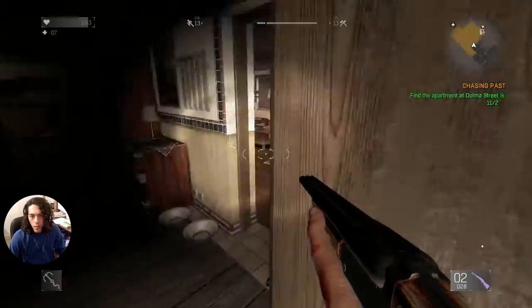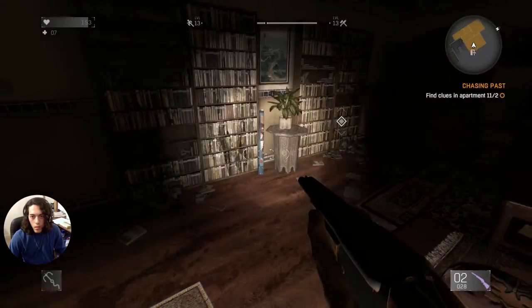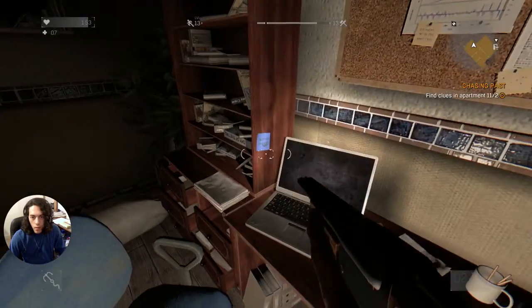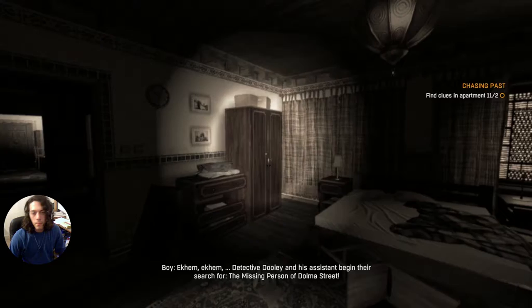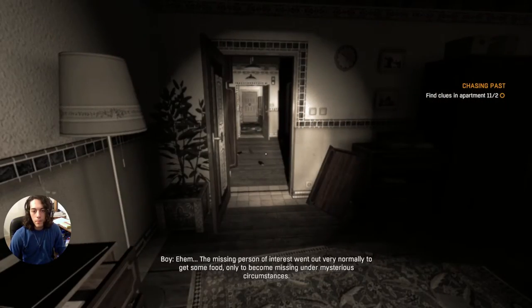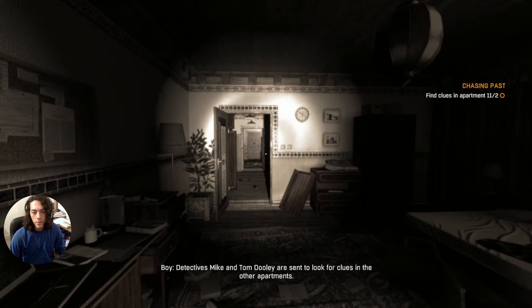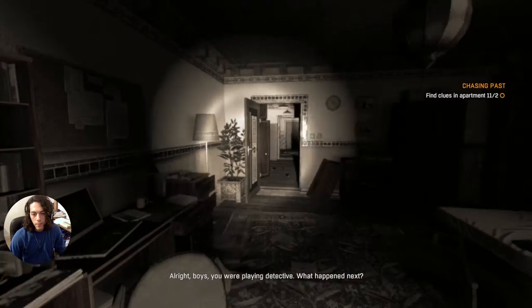Let's go right first. Nothing here, nothing here, nothing there, nothing here. Let's see what this says. Detective Julie and his assistant begin their search for the missing person of Dolma Street. The missing person went out normally to get some food, only to become missing under mysterious circumstances. Detectives Mike and Tom Dooley are sent to look for clues in the other apartments. So they're playing detective — alright boys, what happened next?